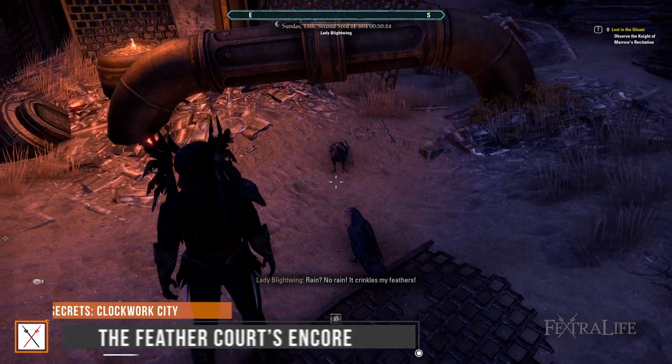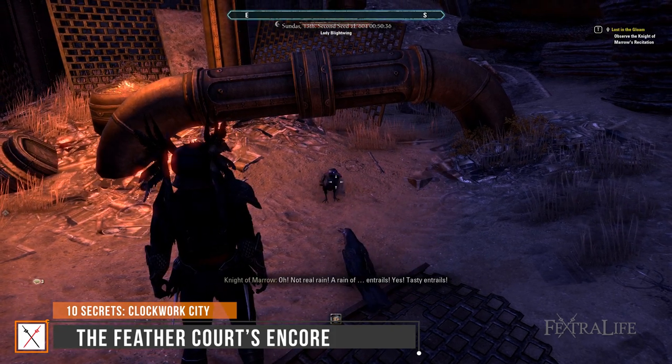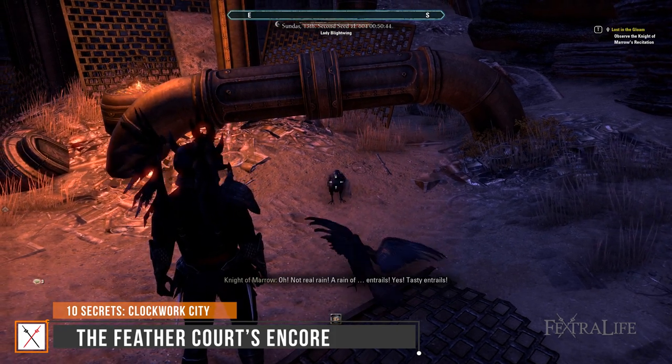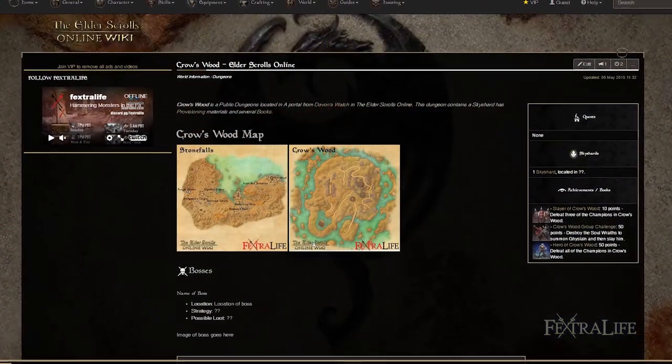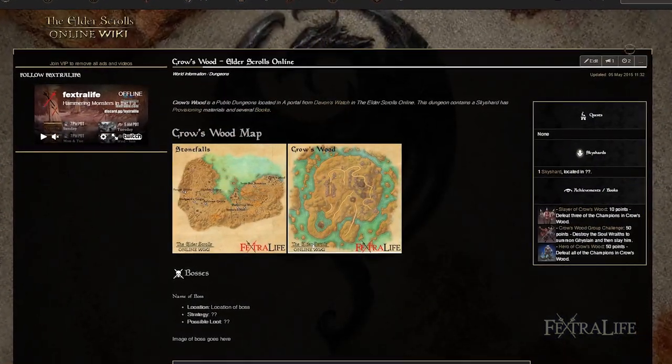Number 4: The Feather Court's Encore. The Feather Court is also a returning theme, this time from a group delve that you may or may not have completed in Stonefalls. The Crows address you as such if they know you, as you must have befriended their cousin tribe at Crowswood to complete its quest.